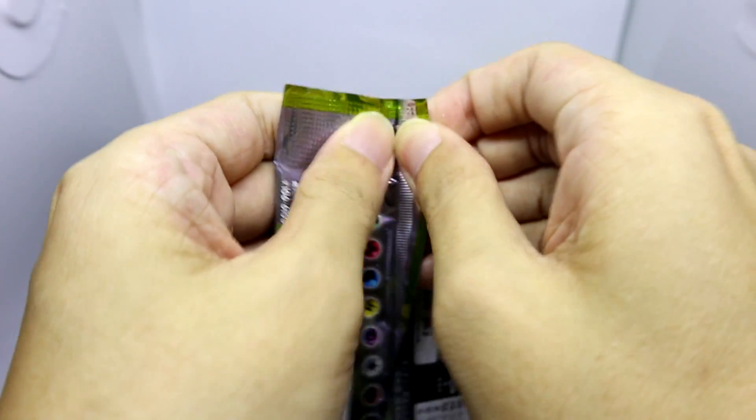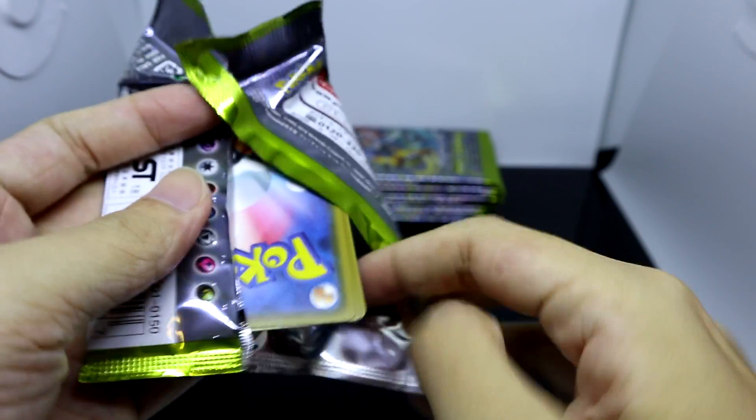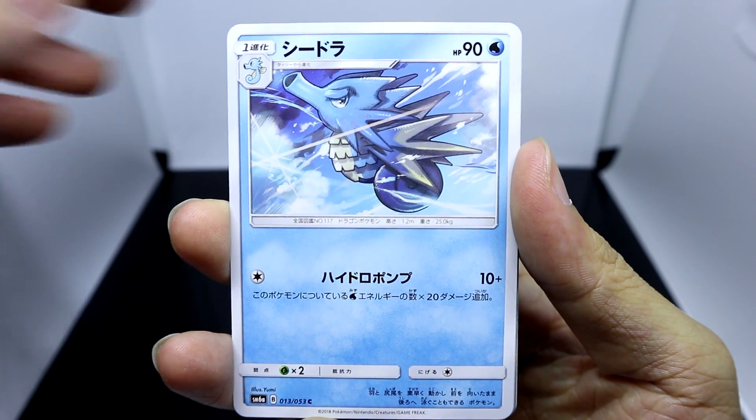As we move on into the 4th pack — since this booster pack is named Dragon Storm, it's supposed to showcase the dragons of the Pokemon series. Well, not all, but some of them.